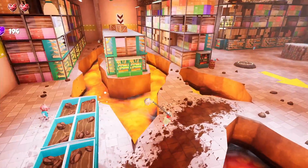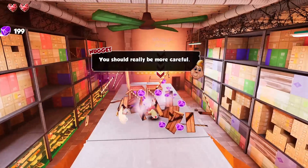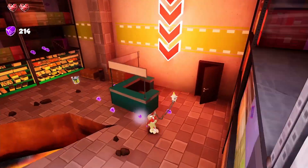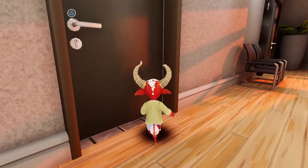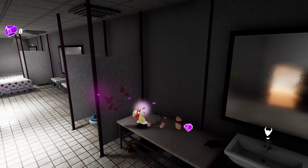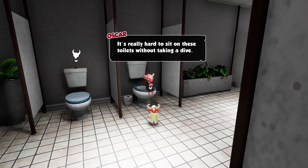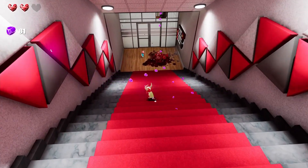I actually really like that every single level doesn't end with a traditional boss fight — it keeps things from getting stale and predictable. Combat in general remains feeling fresh, even though it mostly comes down to smashing one button. Just being able to swing and jump around your enemies allows you to attack combat situations from various different angles. The best part about Hell Pie is that it just lets you play the game how you want: traverse how you want, solve puzzles how you want, defeat enemies how you want, upgrade abilities how you want, and progress through levels how you want. This high level of player agency isn't particularly common within the genre.